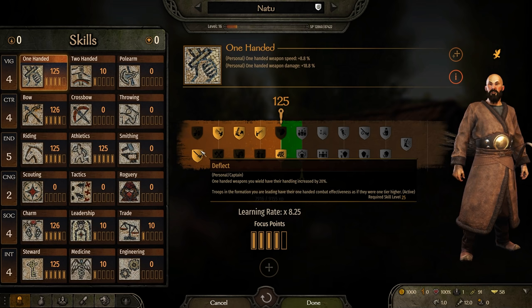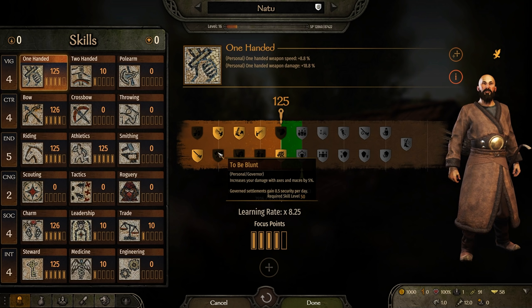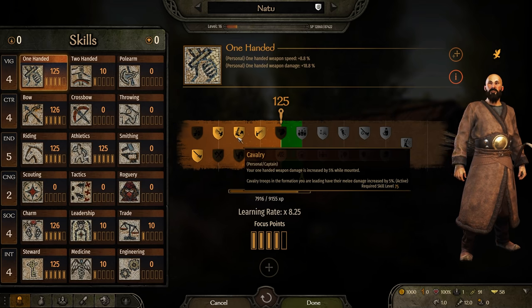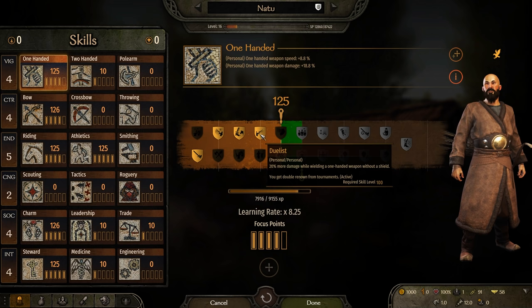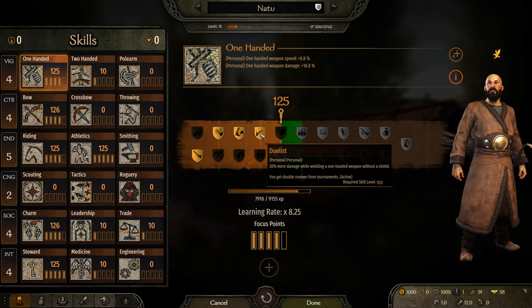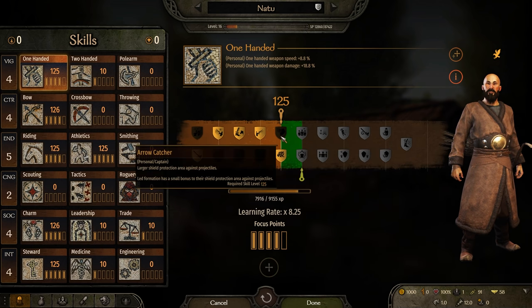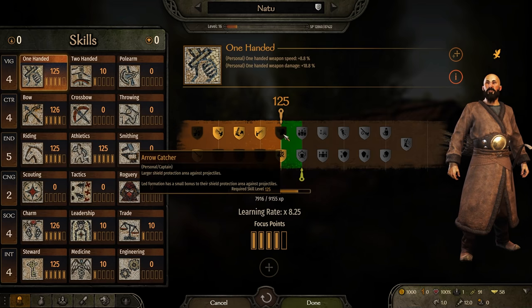Here are the one-handed perks I've selected: handling increase for one-handed weapons, swing speed increase for one-handed weapons, cavalry — your one-handed weapons increase their damage while mounted by 5% — and dualist, because for this build I'm using a one-handed weapon, a bow, and two quivers. You could alternatively use a bow, one quiver, one weapon, and a shield, which would change which perks you choose. I've opted for perks that focus more on the captain bonus, since both options at that tier focus on shield use, which I'm not doing.